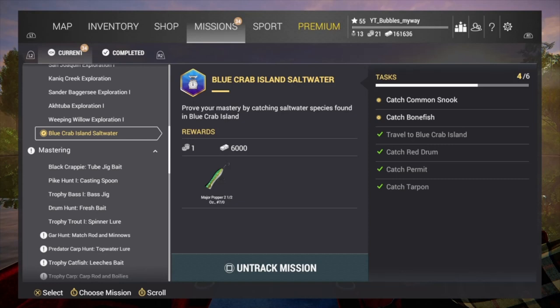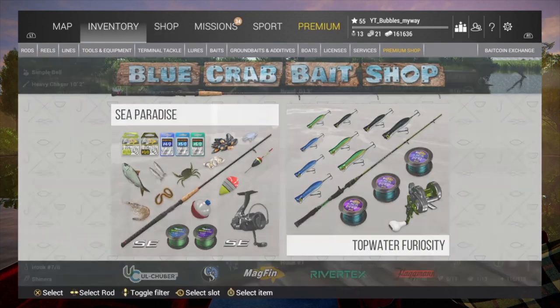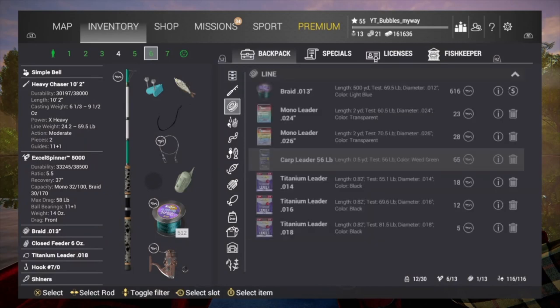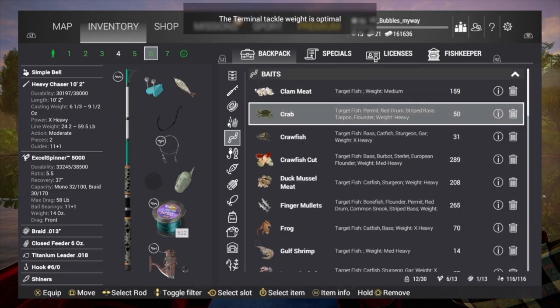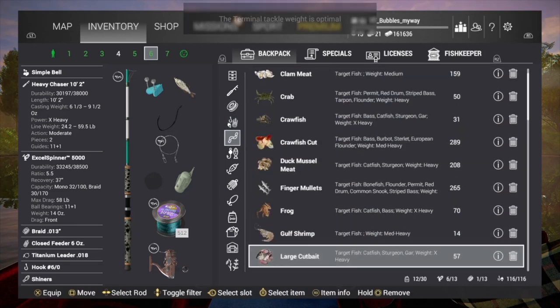This one is Blue Crab Island saltwater. You have to travel to Blue Crab Island - that's one of the first missions. Catch red drum, permit, tarpon, bonefish, and common snook. Now I've already caught these fish, but for some reason some are highlighted and the other two aren't. It's four out of six. To catch the tarpon, red drum, and permit you're gonna need large minnows, and you're gonna need a hash six or a hash nine. We're gonna put some large minnows on two of the rods.